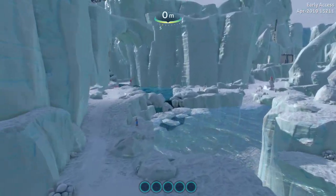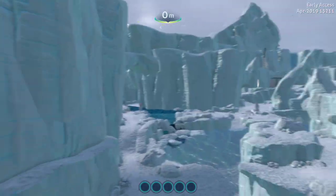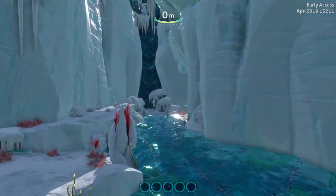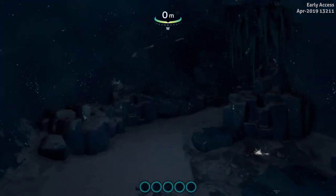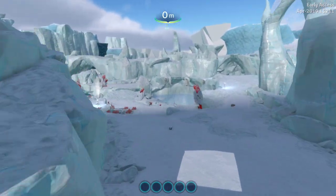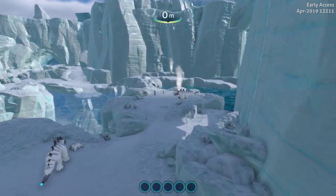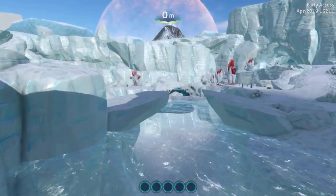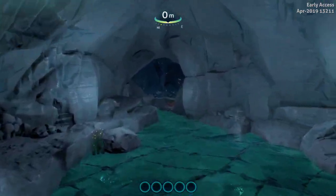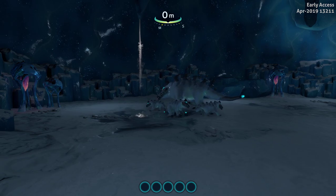And one more cool little cave over here. There's a mama and two or three babies — snow stalkers. Somewhere over here is a mama and three babies. Cute little things.